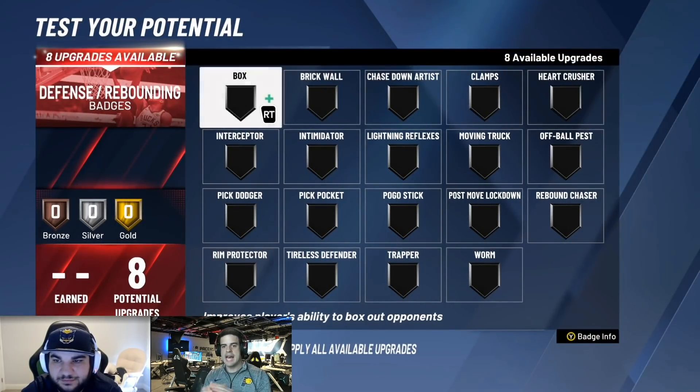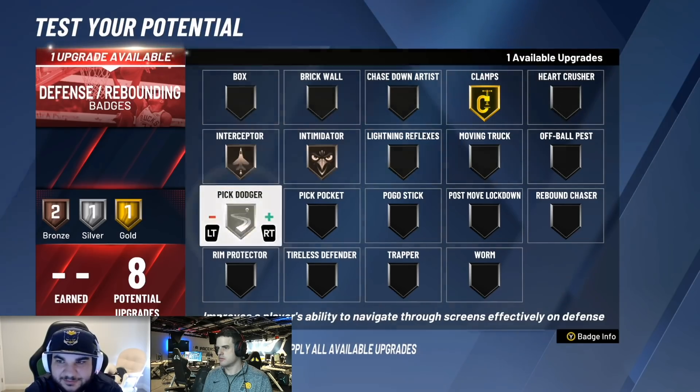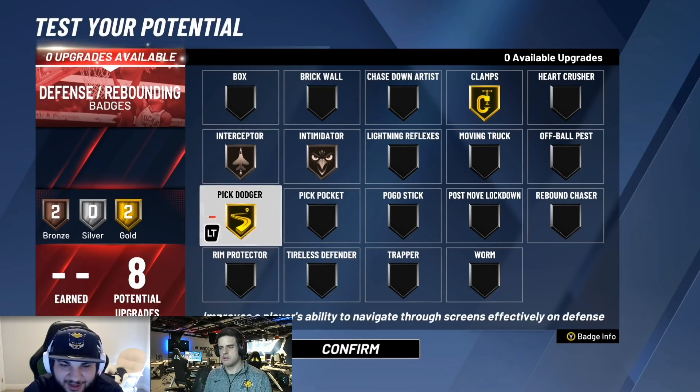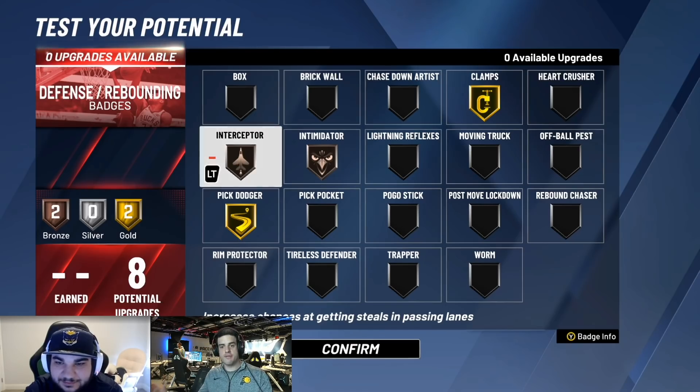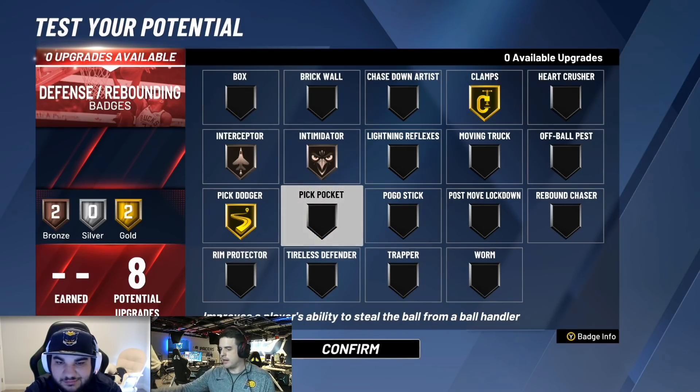You purposely added more defensive badges from your last build. I go gold Clamps, bronze Intimidator, bronze Interceptor, and gold Pick Dodger. I use gold Pick Dodger in both rec and park. I'm not getting really any rips as a sharp, so I just want to try and get off screens as easy as possible, get off those big bodies, and try to clamp up those guards doing behind-the-backs over and over. He didn't go down to minimum wingspan, so it does enable him to get out in passing lanes. Bronze Intimidator — if you haven't watched our must-have bronze badge video, go check it out.